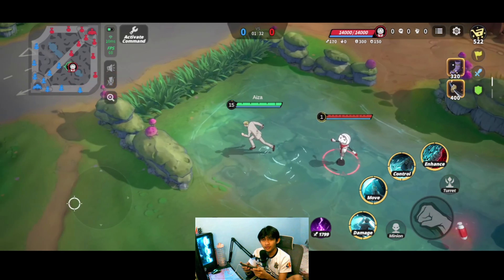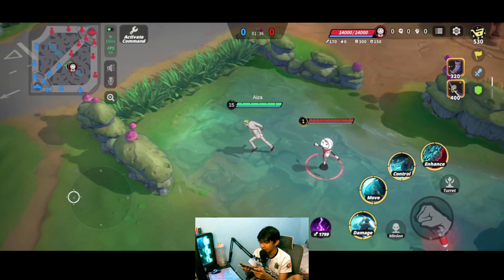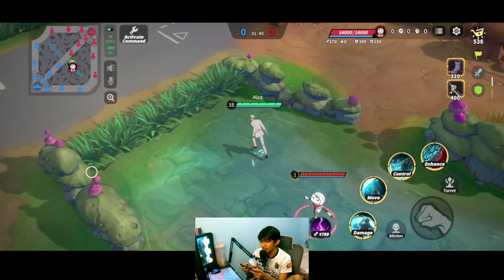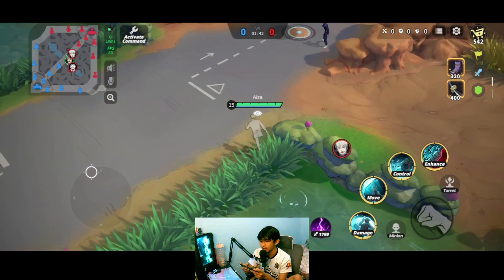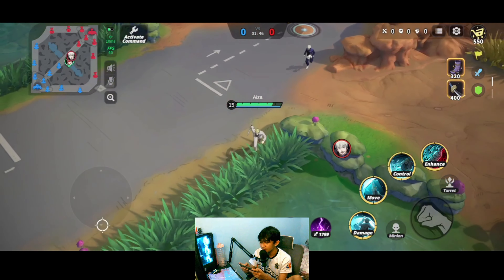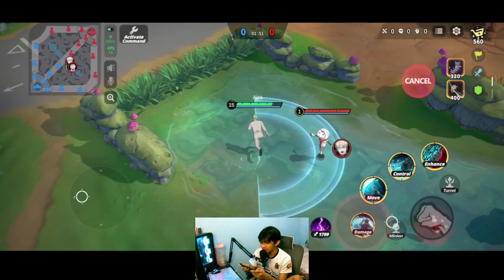Let's go for the first skill. It is basically a fan-shaped area that deals damage and also gives you a spell bomb. Let me show it to you — that's the first skill, similar to Maki's technique but this is Nanami's first skill.